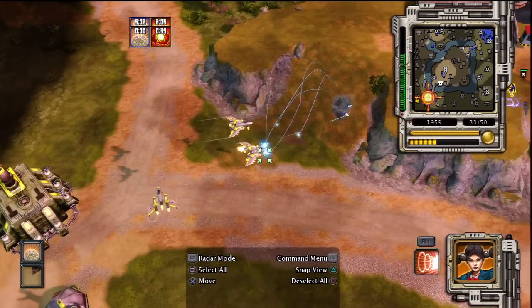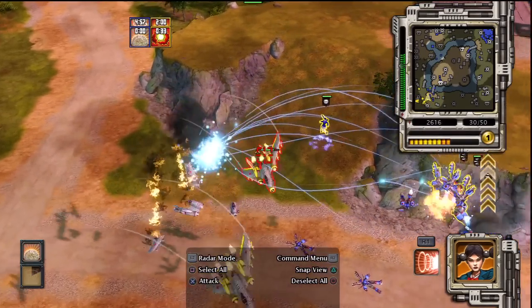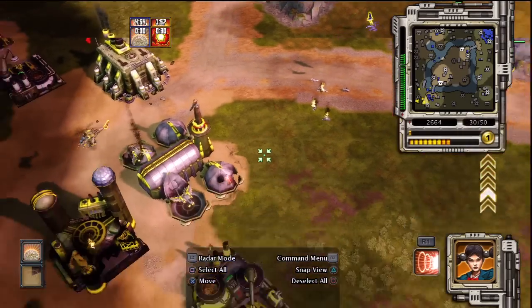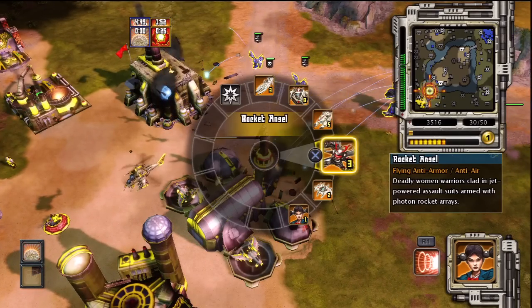That hurts. Now look at me. Who needs friends? Help! Now look at me. They underestimate my power. Who needs friends? Enemy engineer detected. My mind is made up. A unit is under attack.